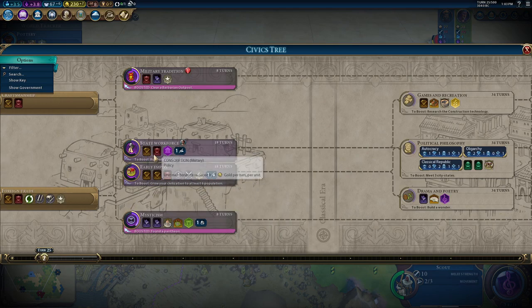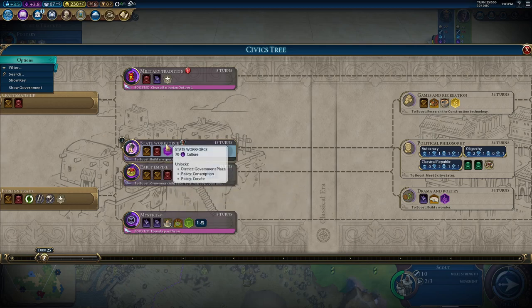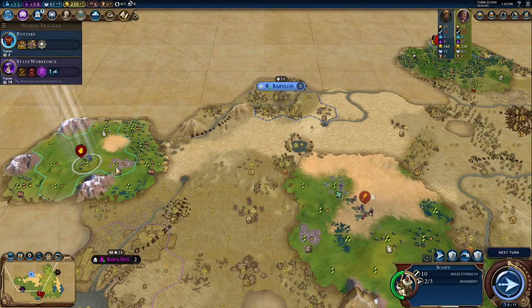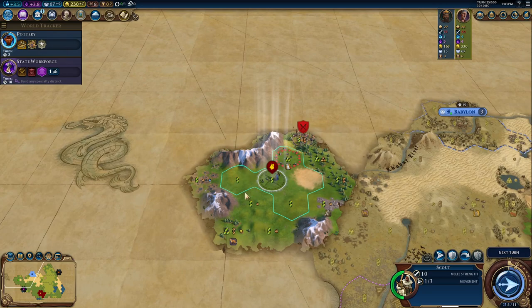I think we will grab State Workforce. We get access to the government plaza, which is a trick to use early in the game — I'll explain more on that later in this game.